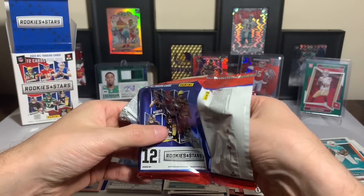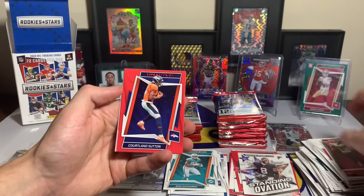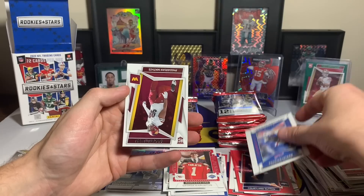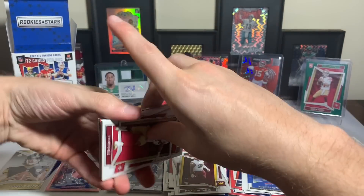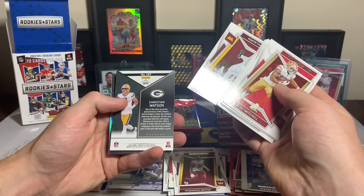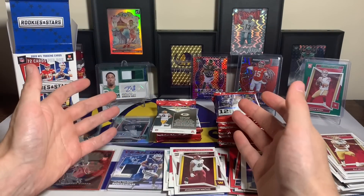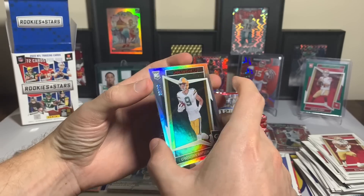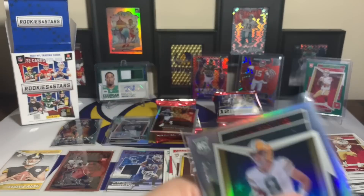It seems like the hits are in pack number one again. Pack two: Kyle Pitts, T. Higgins, Jalen Hurts, Amon-Ra St. Brown, DeVonta Adams, Darnell Mooney, Saquon, Jerry Jeudy, Cordarrelle Patterson with the red, George Karlaftis rookie, Stefon Diggs Man in Motion, and Fedarian Mathis rookie. We got our silver — Eli Mitchell, Travis Etienne, James Conner, Jalen Waddle, Martin, Chase, Corey Davis, Terry McLaurin. It's backwards — numbered out of 99! Christian Watson rookie, 8 out of 99 — I will take that.